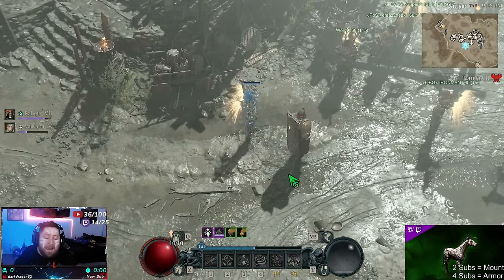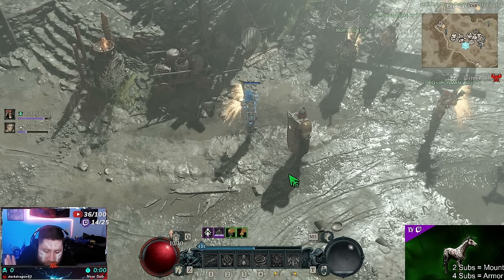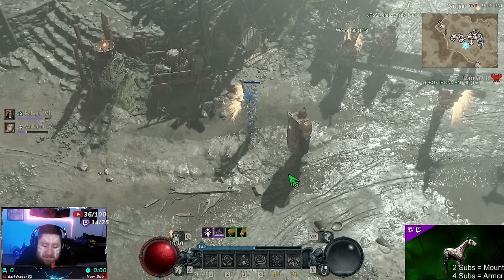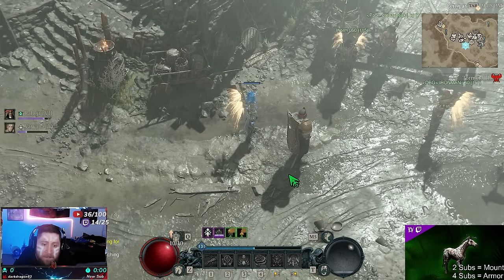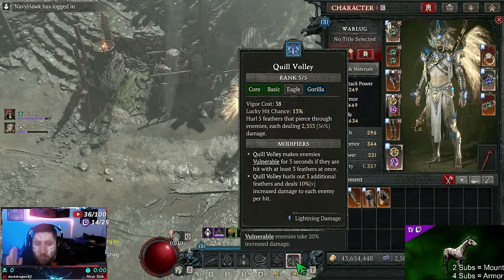What's up everybody, welcome back to the channel. Today I'm bringing you what is regarded as the best Spirit Born build in the game — this is going to destroy all content, from Torment 1 to Torment 4. The build is Quill Volley.